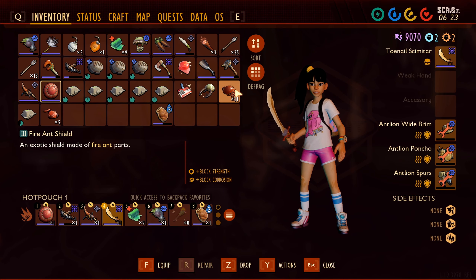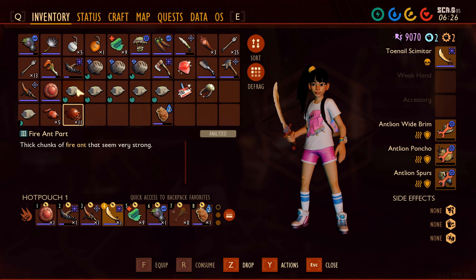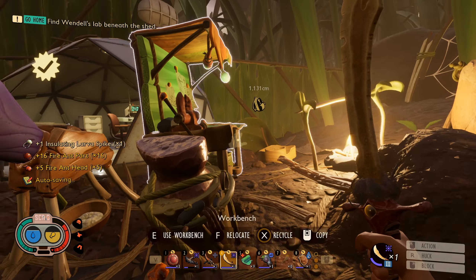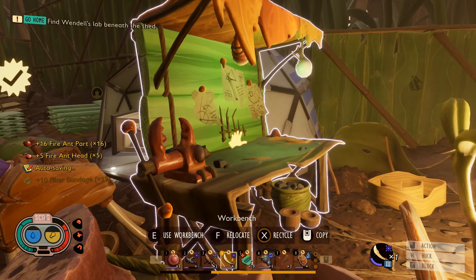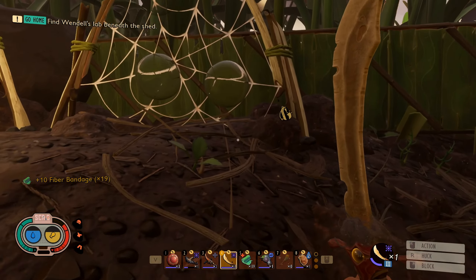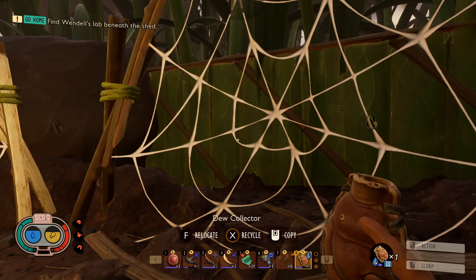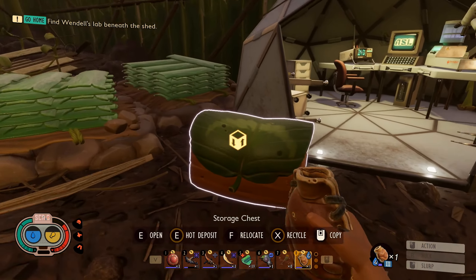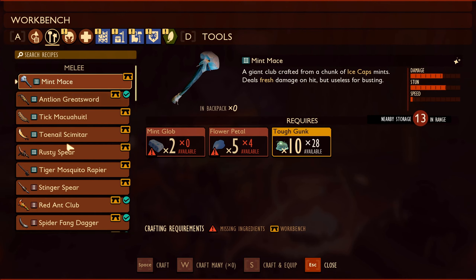Yeah, there we go. We'll bring back our fire ant parts. Let's make some bandages. I am low on sap here. You know what? At this point I think I'm gonna take a break. We didn't make our torch yet. No torch in here. Let's just make the torch now.